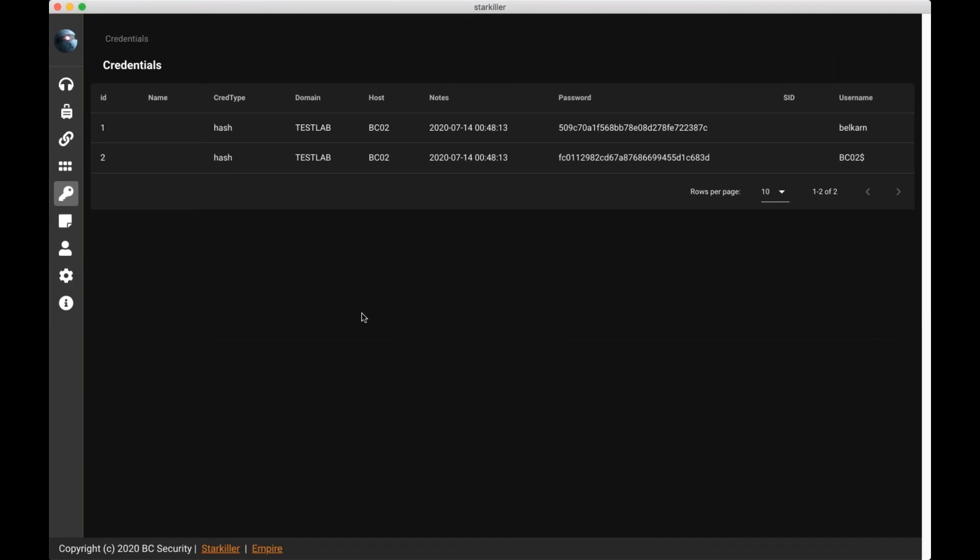Now we're going to look at the credentials page. You can see we already have a couple entries from running Mimikatz. The nice thing about this credentials page is it's central to everybody — all team members engaging on this Empire server. Whether I run Mimikatz or Hubble is getting credentials, they're all dumped to this page and we can all see all of the credentials. These password hashes are going to be useful to us when we want to do lateral movement.